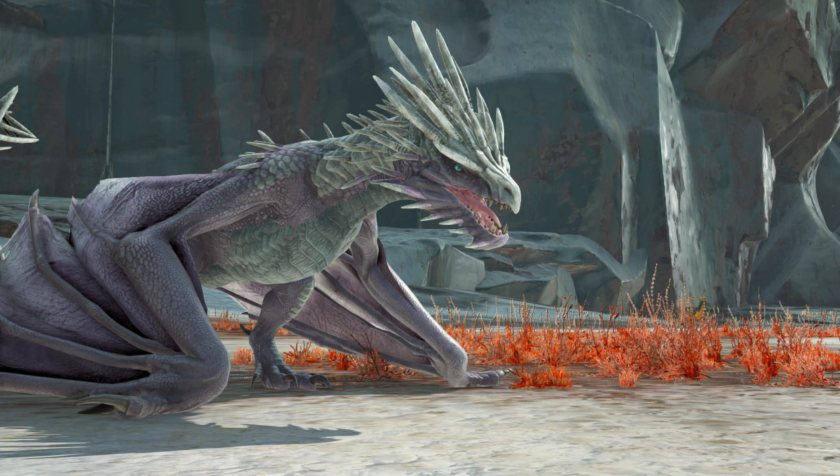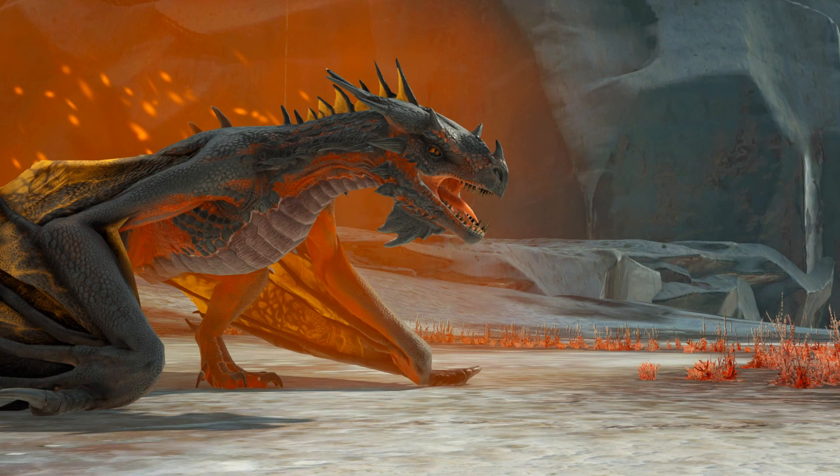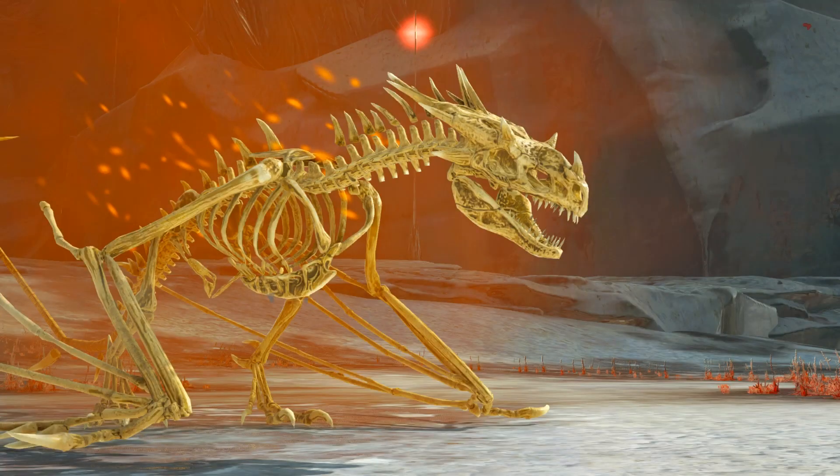This next one is the corrupted wyvern — it's just a fire wyvern but corrupted, and it's only on Extinction. This is the alpha fire wyvern. There's only one alpha wyvern, which is an alpha fire wyvern. I don't really get why there's only one alpha type, but it's just a better, stronger version.